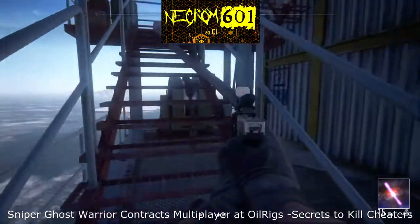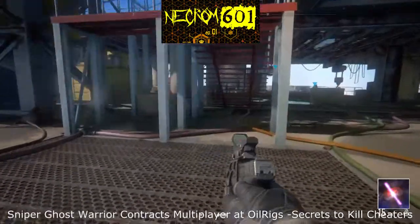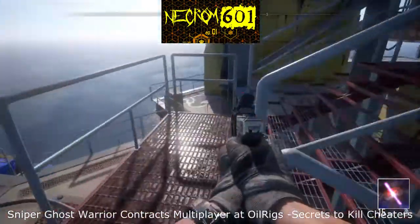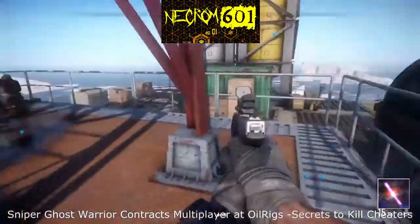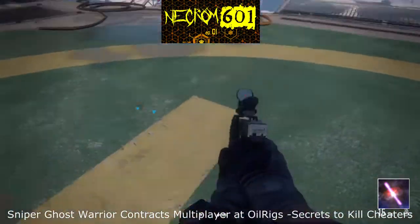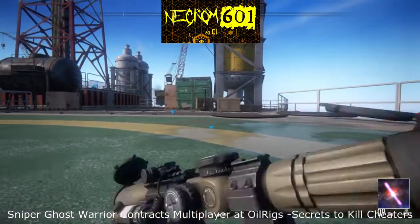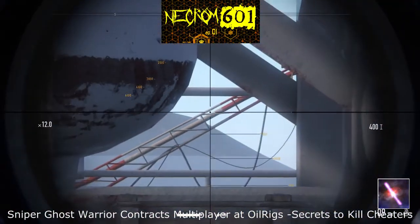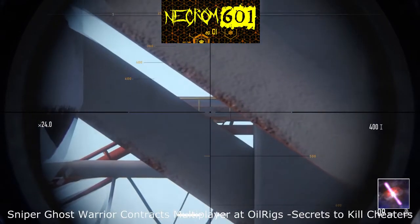So let's go to the second one. The 400 meters and 340 meters are the distances you need to remember. There's one on the helipad, along with the one I just showed you. You go to the H, right at that point there, somewhere around there.